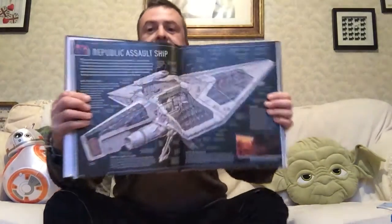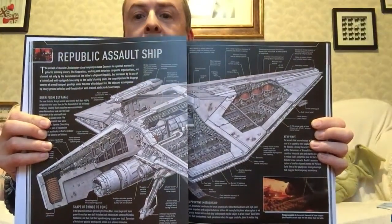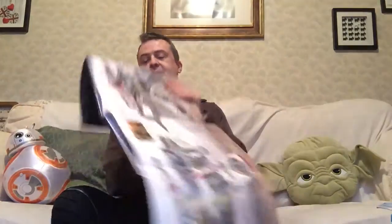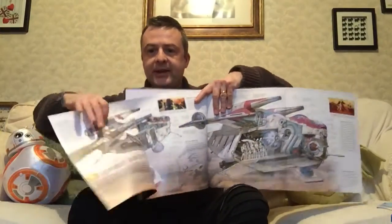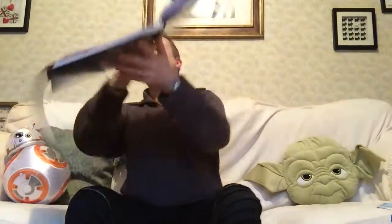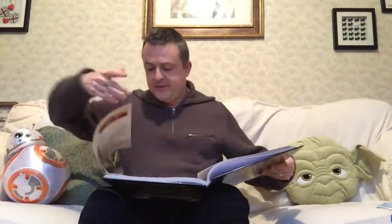The Republic Assault Ship — very interesting. It's absolutely a gatefold thing that opens out into the gunship. I'll just try and show you that — it's a little awkward. There we see on that side, and here we see on here. Great detailing in all of these. Just marvellous, these books.